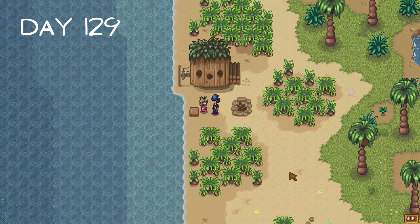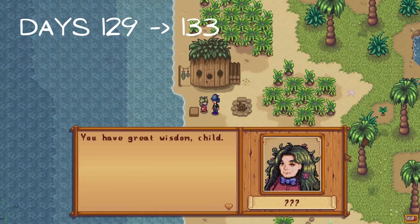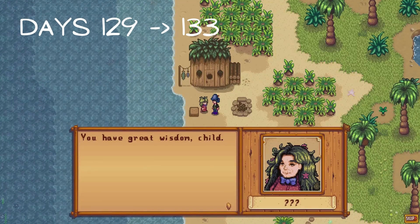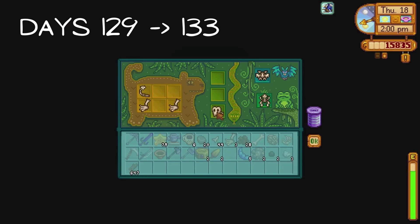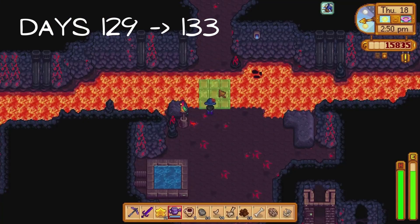So the rest of day 129 as well as days 130, 131, 132 and 133 are spent fishing, harvesting our starfruit, breaking bone nodes, digging up artifact spots, panning, donating any artifacts I find, talking to Lance and going through the volcano dungeon.